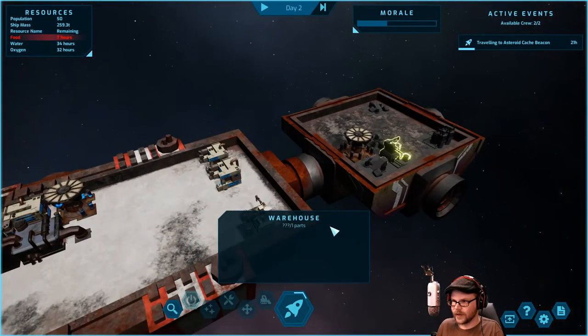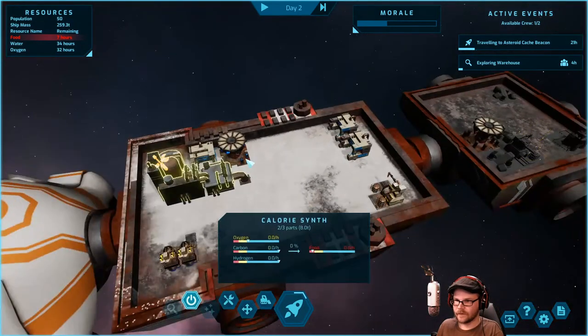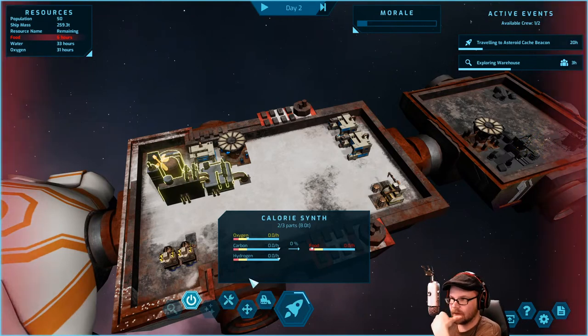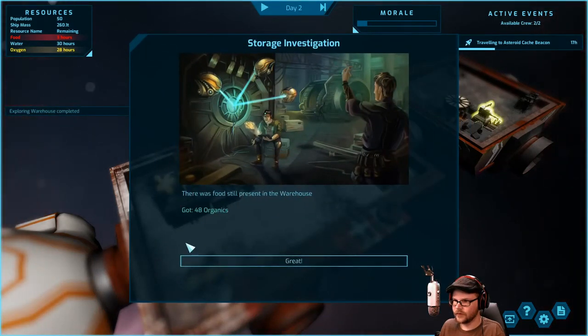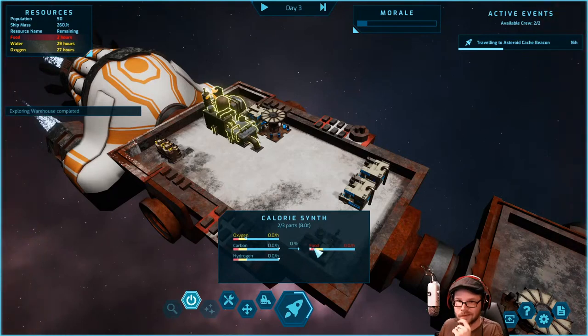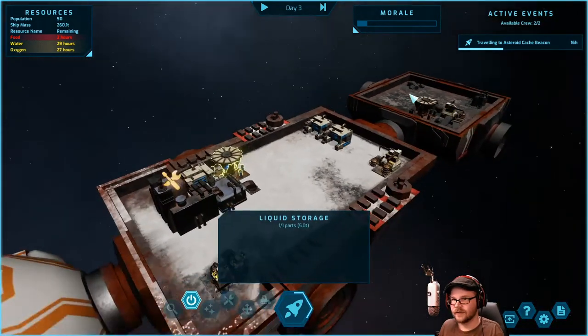Let's rummage through the warehouse and see if we can get a little bit of food, because if we run out of food we're dead. I don't think the calorie synth is happening. Maybe I need a crew member to operate it and they're exploring the warehouse instead. I can't cancel that. Food, food, food — organics. Is it working? I would like more of this please, because we're not going to make it. We have two hours of food left.